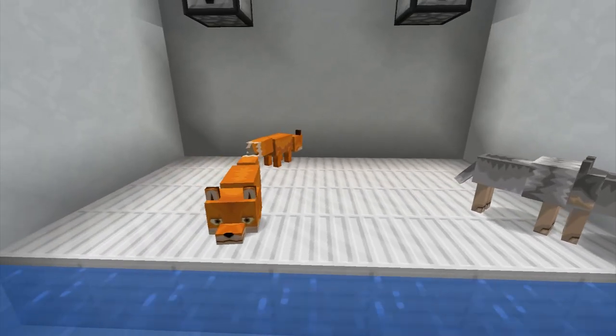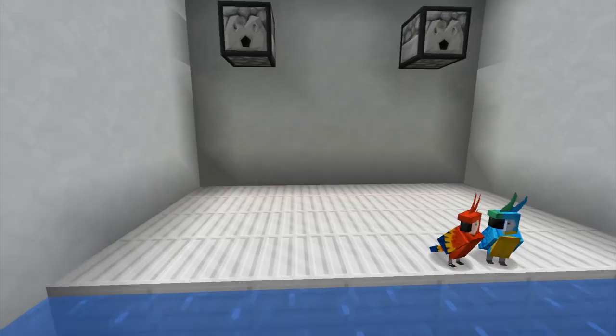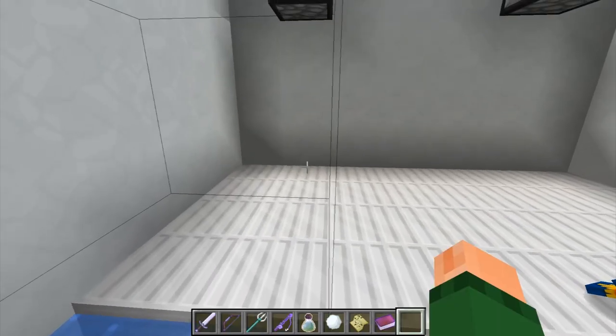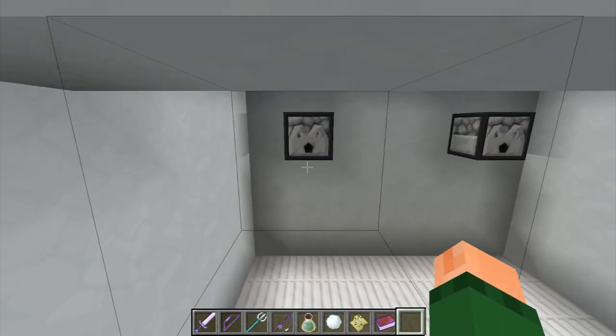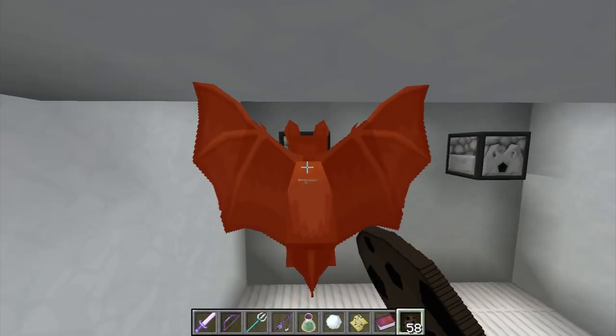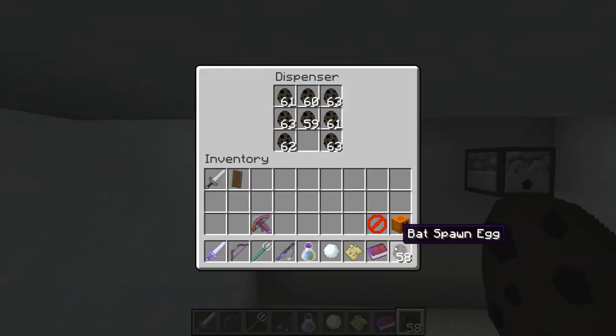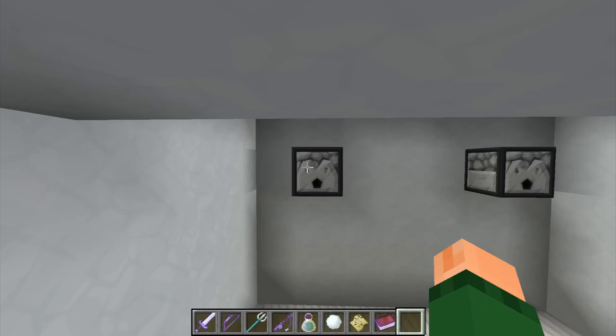The pigs and the sheep. And then we've got the fox and the wolves. I need to build better dioramas for these guys. What — the bats didn't come out this time. What's going on here? We need to make these bats spawn. Well, there's the bats! I don't know why that didn't come out.